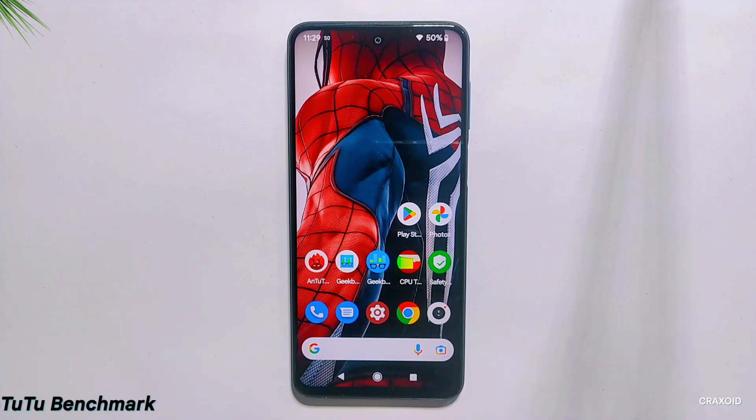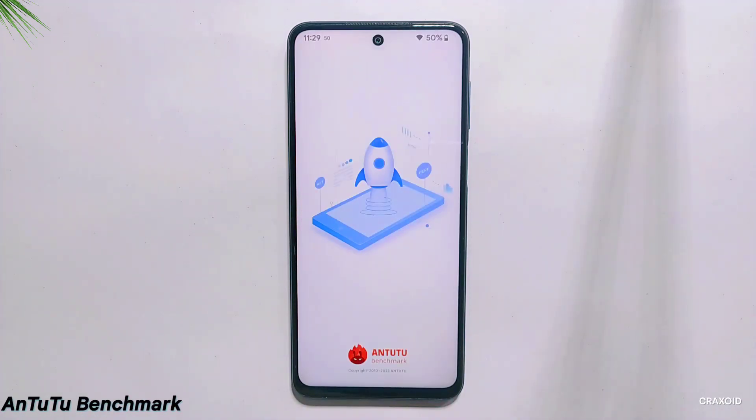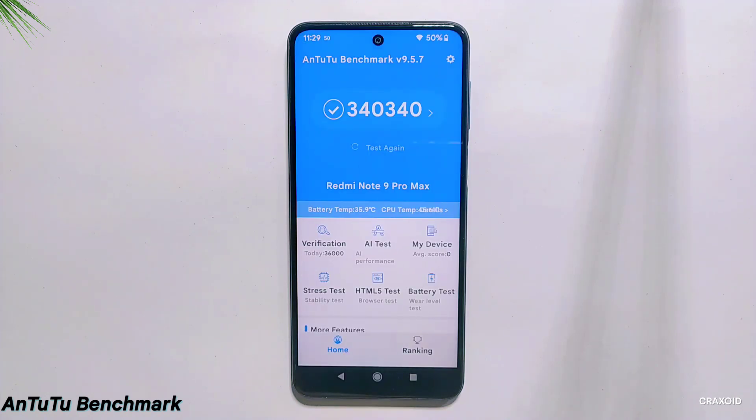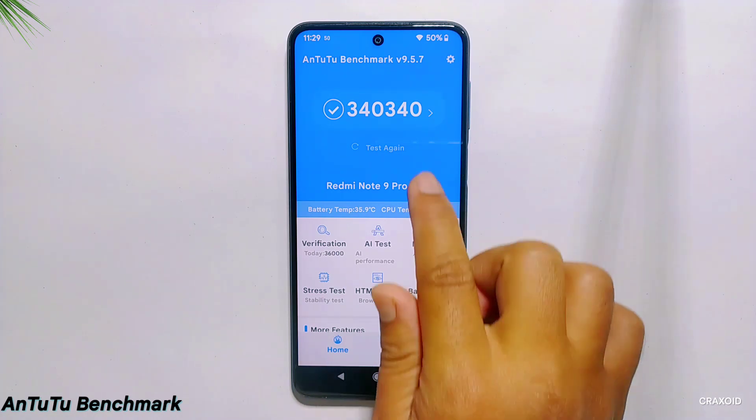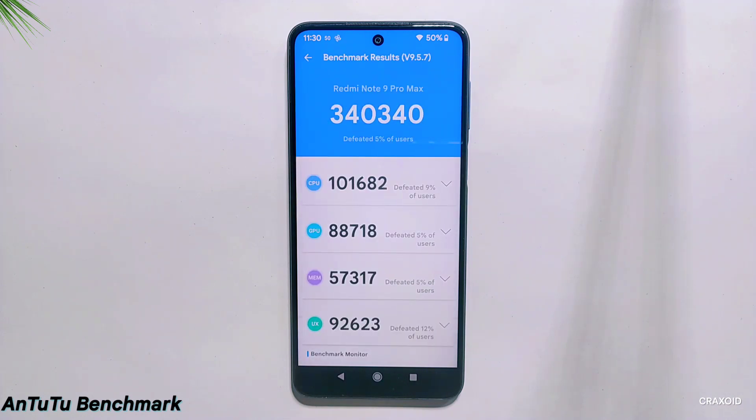Moving towards performance results, I'll start with the Antutu Benchmark test. As you can see the final result on the screen, the Antutu Benchmark score of this ROM is 340,340. Comparing this score to my recently uploaded video of Spark OS, the score for DurFest is lower, as Spark OS has an Antutu score of 354,733.